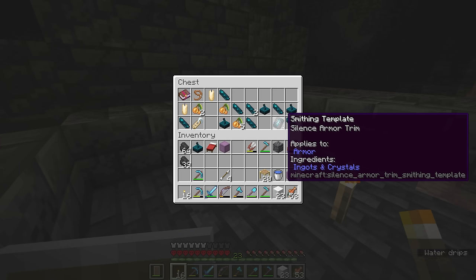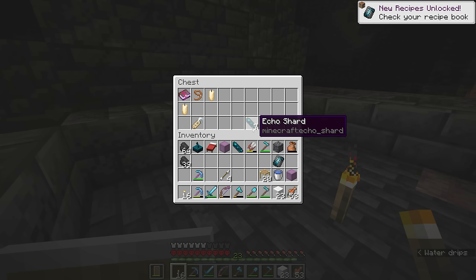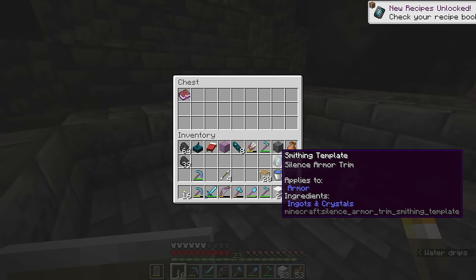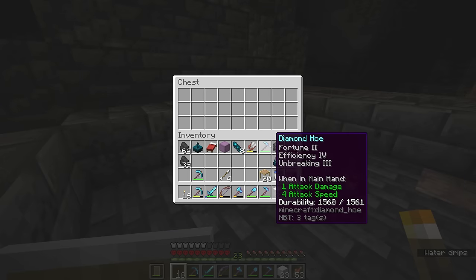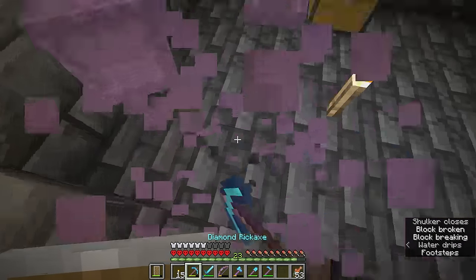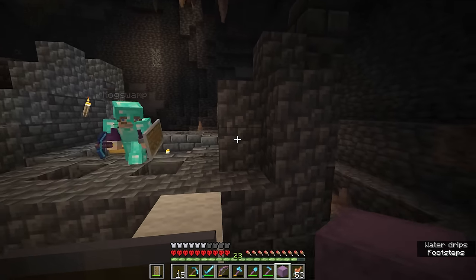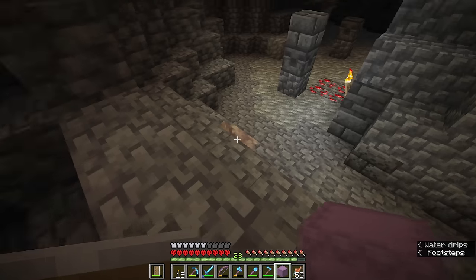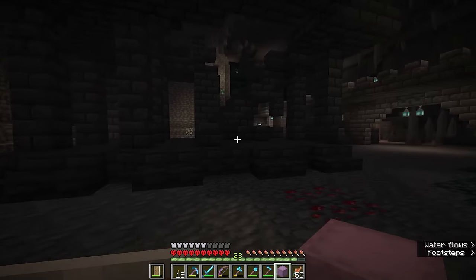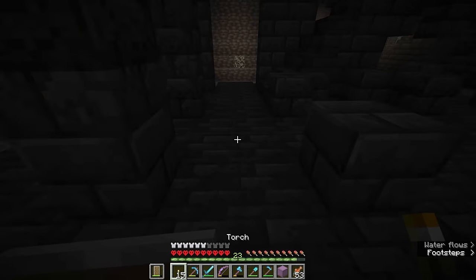Oh unbelievable - check this chest! We found possibly the thing I wasn't expecting to get here but very happy about - yo, armor trim! Yeah, the Silence armor trim - the difficult one to find. There are multiple here - you get the Ward or the Silence armor trim. Ward is the slightly easier one to find, Silence is the one everybody loves. I've got six diamonds so I can probably copy that one for you.